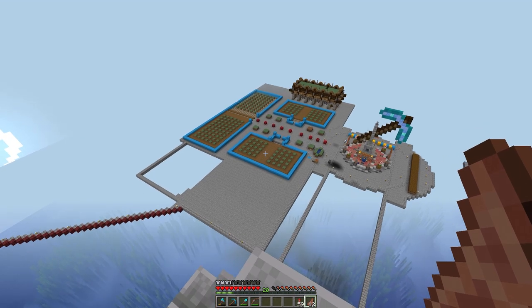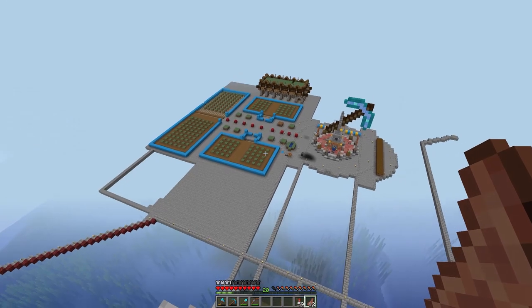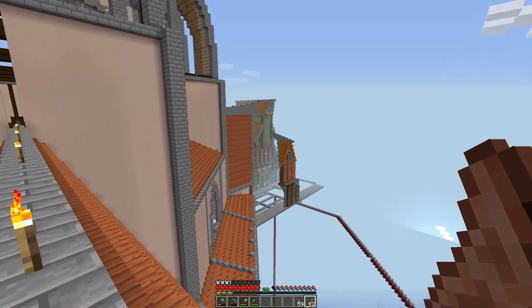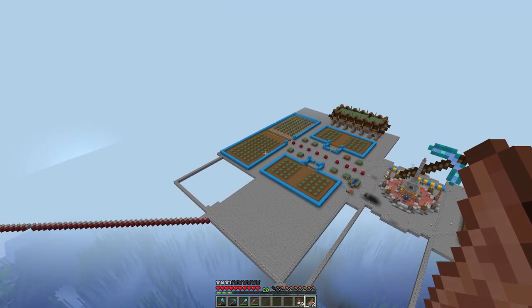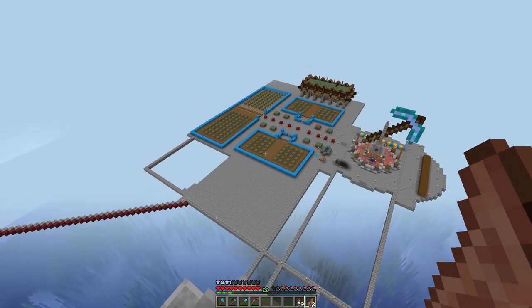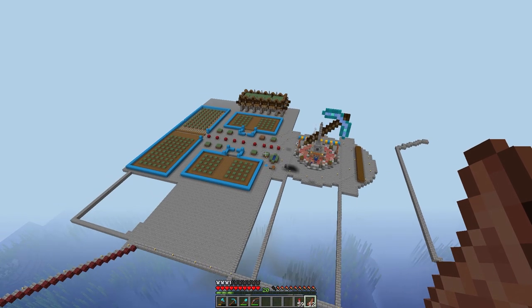Each one of these is going to be an individual greenhouse. This one is going to be oak wood, this one is birch, and this big one is acacia because we primarily use acacia logs for the larger houses. I've laid them out so they function exactly the same — primary function will be oak, birch, and acacia — but if we need tons of birch we can use all of them at once.